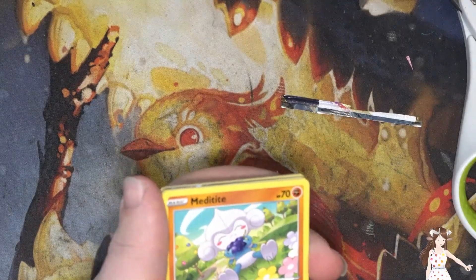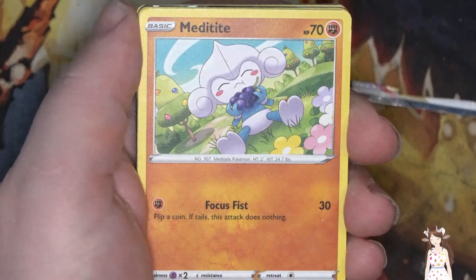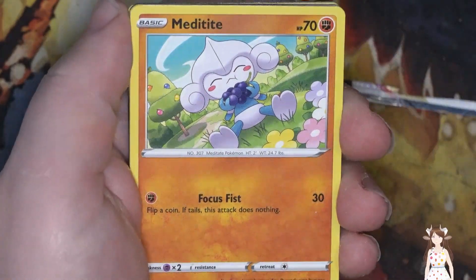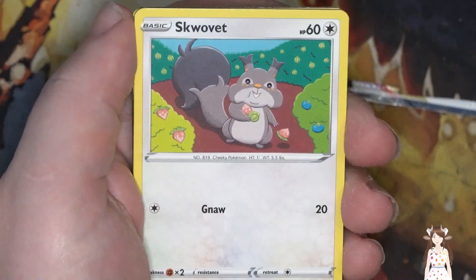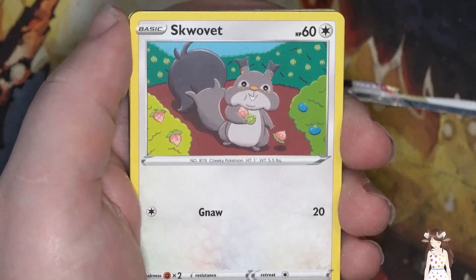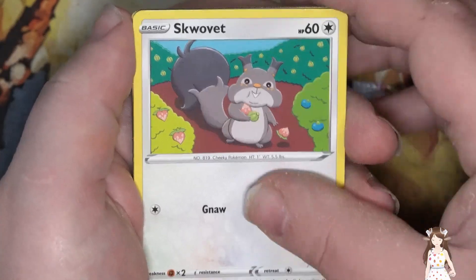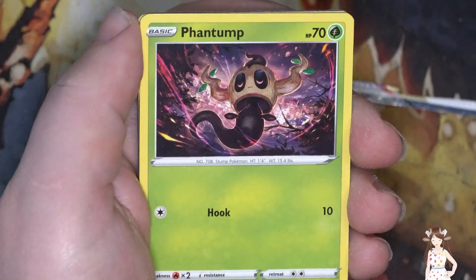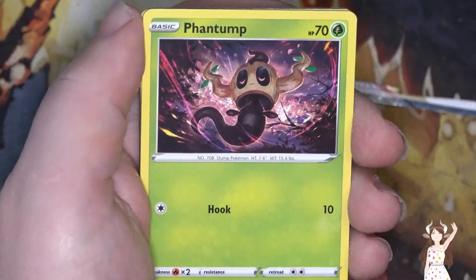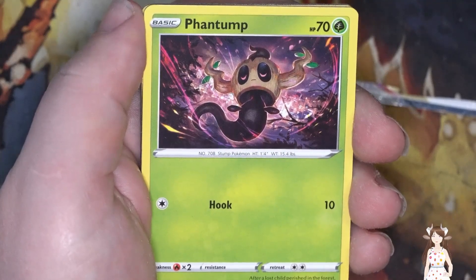The reason we're doing this is because I want to finish off the packs we have here so we can get to the new stuff. We got Meditite and Squavet. This is probably the last time we're going to be seeing these, so we can take our time. Gligar — eh. Centum — I actually do like this one with all the swirling around, like mystical wind or whatever, and then the city in the background.